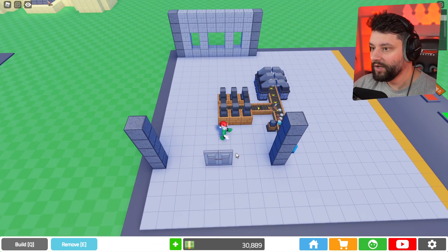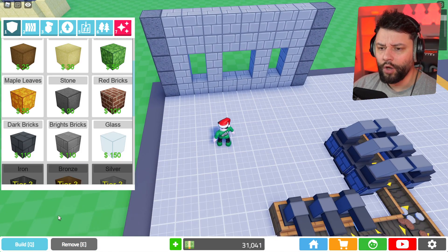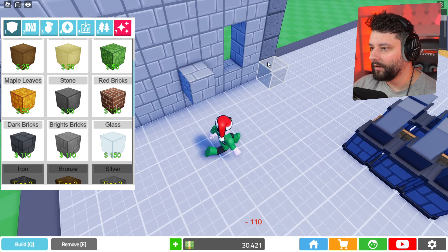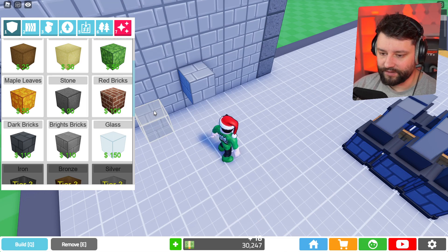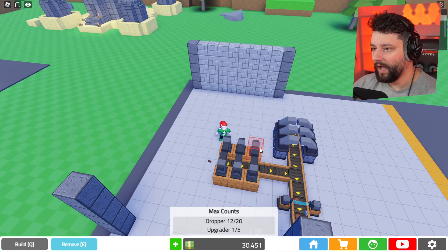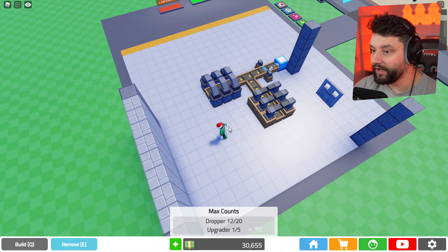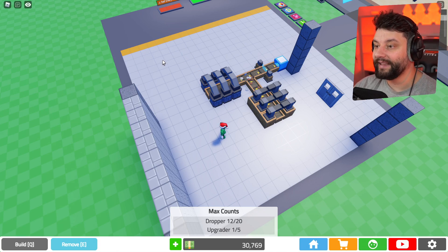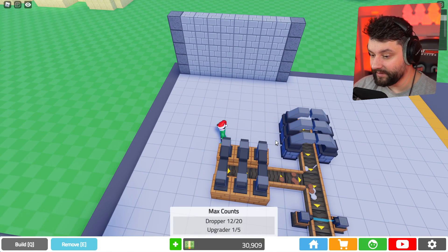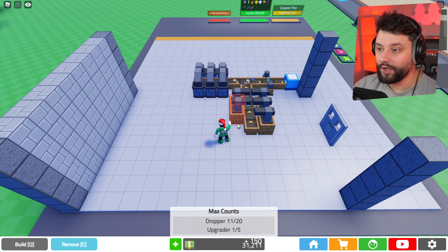We'll drop some glass in to let some light in — we're going to have droppers and all that jazz. Actually, I won't do windows at the back, we'll do them at the side. That makes more sense. So remove those, and we're going to start positioning a lot of our droppers. I want the conveyor system to come out the side into a collector further down in a little distribution area, with all the droppers on the inside.